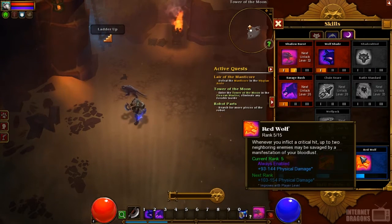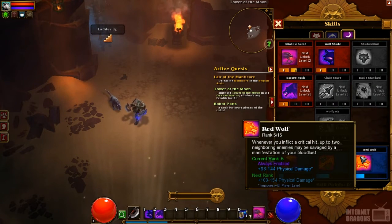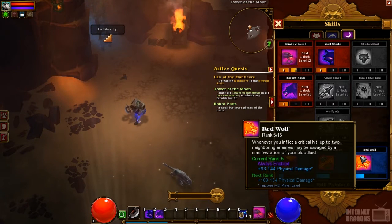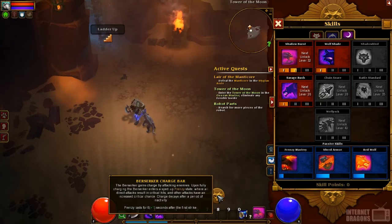The last passive I really like is Red Wolf: whenever you inflict a critical hit, up to two neighboring enemies may be savaged by a manifestation of your bloodlust. So every crit lets me work around the deficiency of claws only hitting one enemy. Currently with my Dexterity I have a 13% crit chance, which won't proc Red Wolf very often on its own — but when you combine Red Wolf with Frenzy, I tag the smaller enemies to build my Frenzy bar, go after the boss, and then while I'm critting on every hit, I'm devastating the enemies around them. It's worked out fantastically.